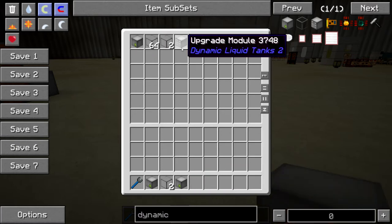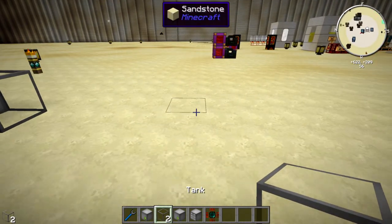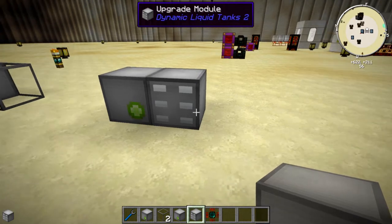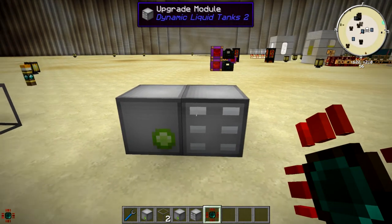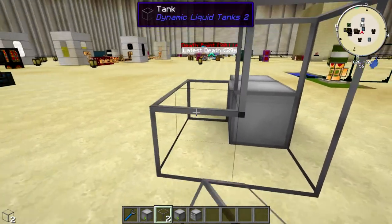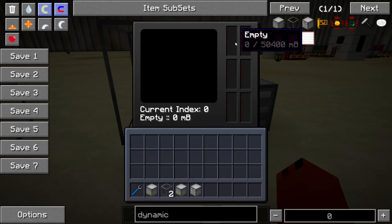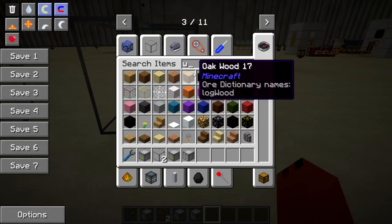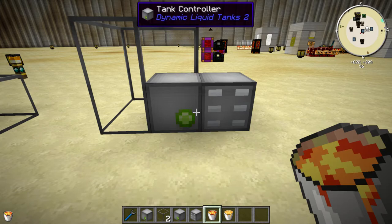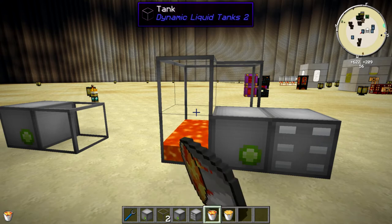Let me show you a quick build. We already have some tanks — let's grab a storage upgrade and that's it for now. I'll place this down next to the tank. The upgrade module will not place down unless there's space. Once the upgrade module is down, you click on one of the squares — the drives, if you will — and place it in. Let's grab a couple of tanks, set them up like this. It takes a little bit of updating. Let's grab a bucket of lava and stick it in — as you can see, lava is now inside the system.